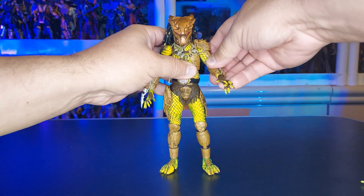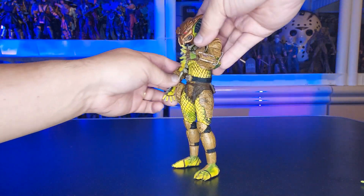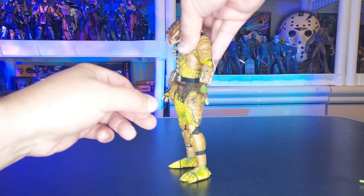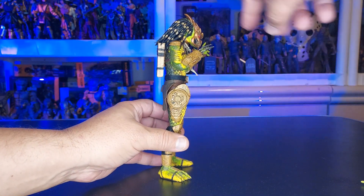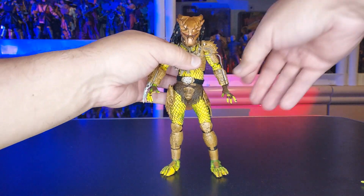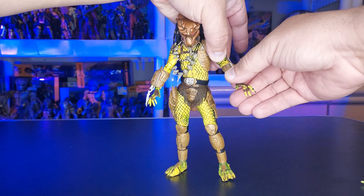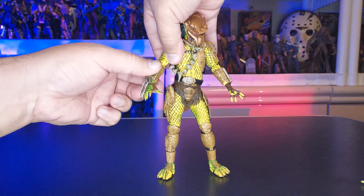Be careful — I almost did a boo-boo. These are double jointed elbows. It almost looks like a single because they have it covered here, which was smart because it only allows that arm to go like that. On his arm gauntlets, this one will move around really good — it's connected to this piece. On the other hand, this one also does it. So you can see that super nice rotation there. And we know that the hands can move — really nice.